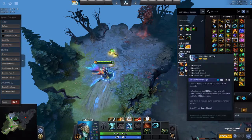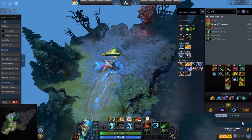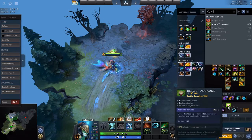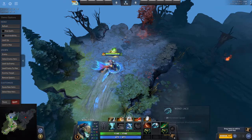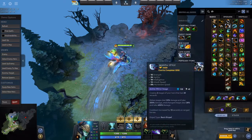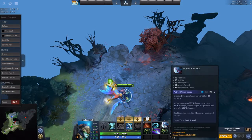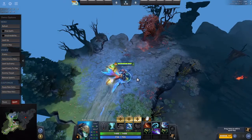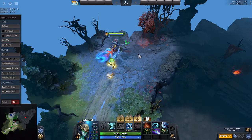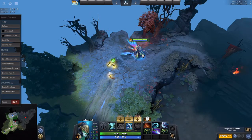On itemization I would go with a Yasha. Boots of Travel is okay but they got nerfed in the last patch, so I'm not sure about them on Naga anymore — maybe a casual Wind Lace is enough. Definitely go with the Yasha, Diffusal Blade, Manta combo. Buy Manta first if you need to dispel something like a silence; otherwise get Diffusal first. It opens up your kill potential and damage output with all your illusions.